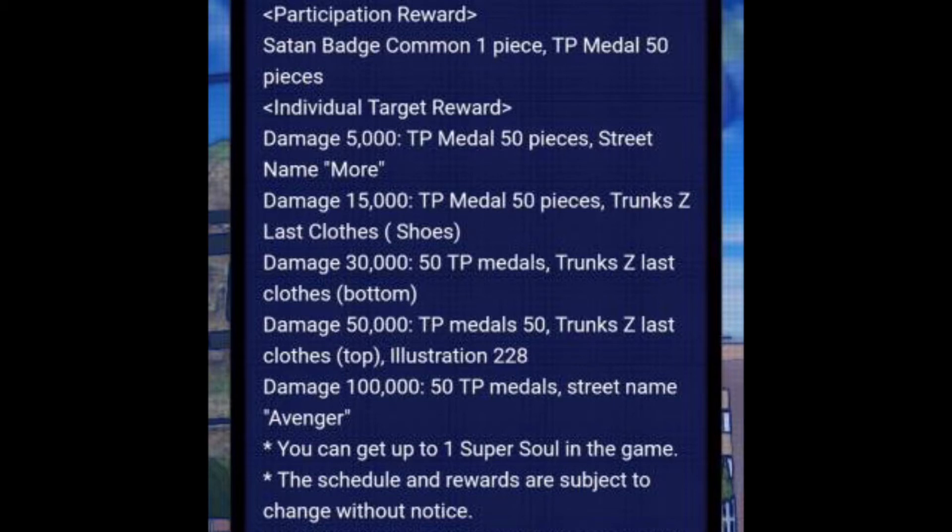Level two requires 15,000 damage dealt and gives you 50 TP. Then there are the absolute rewards everybody wants — clothes, accessories, artworks, or super souls. For this raid it's Trunks clothes and Z-Trunks shoes. Level three requires 30,000 damage dealt for 50 TP and the Energy Trunks bottoms. The next stage at 50,000 damage dealt gives 50 TP, the Trunks outfit top, and artwork 228 — probably the Bola and Trunks artwork.